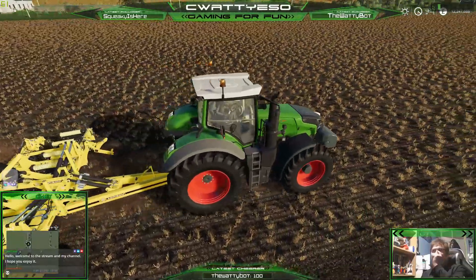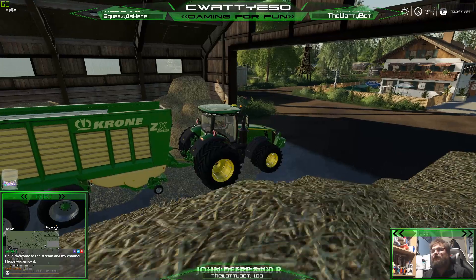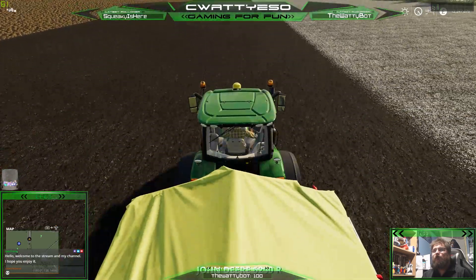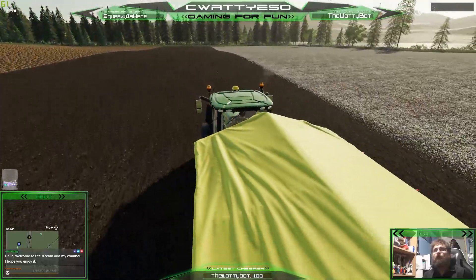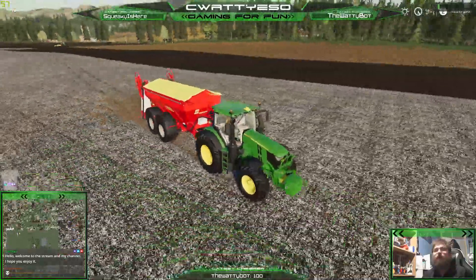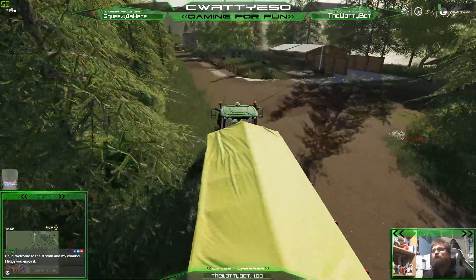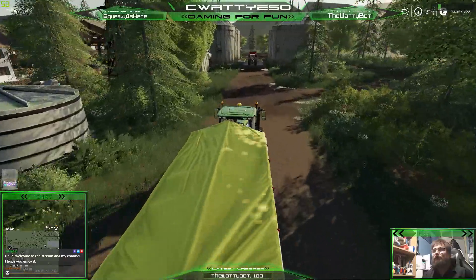I want to see if the cultivator worker has the same issue that the harvester worker had - it didn't like the edge of the field. But that's an AI issue, that's not a map issue, that's not a Stevie issue, that's just the stupid Giants workers that exist in this game. I need you - you've run out of fertiliser, so we need to go get some. I haven't bothered feeding anything to the animals yet, I haven't started doing all that malarkey.